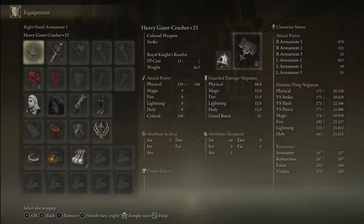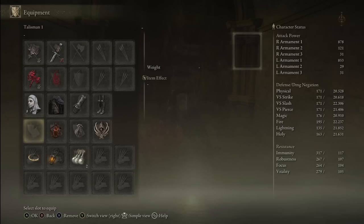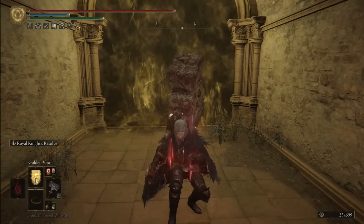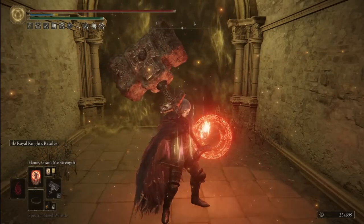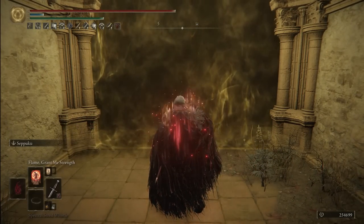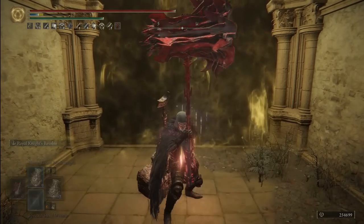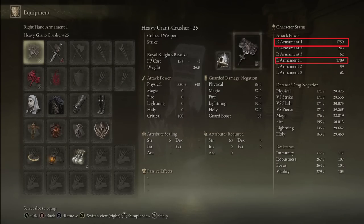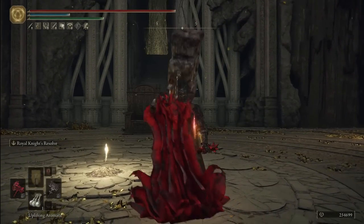Just before finishing this guide I also want to show an example of how to properly buff your character to achieve the massive attack power end result. We have 878 by default. Add the Ritual Sword Talisman and we gain close to 100. Now going the faith path: cast Golden Vow, then Flame Grant Me Strength, use Seppuku, ideally heal for the max hit point bonus, then activate your Knight's Resolve. Now we have 1759 — more than double our initial amount. And you thought they said strength builds were bad in Elden Ring, right?